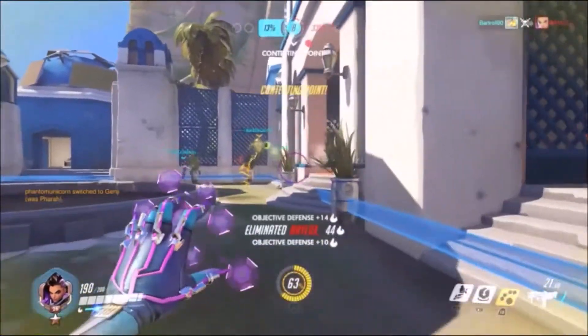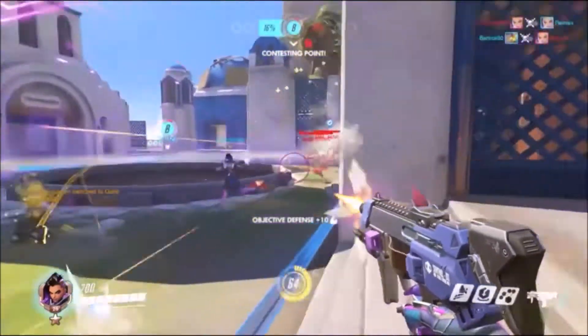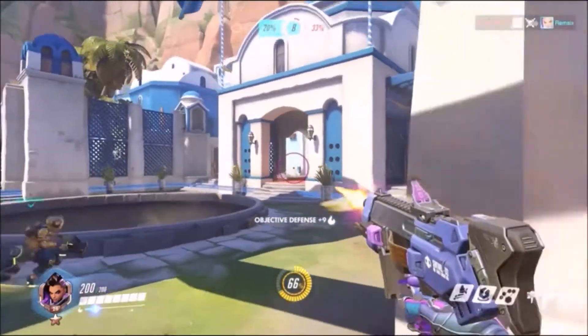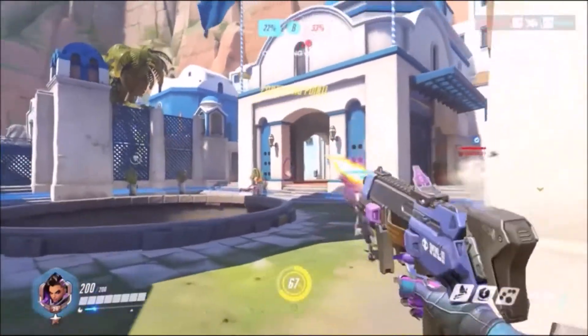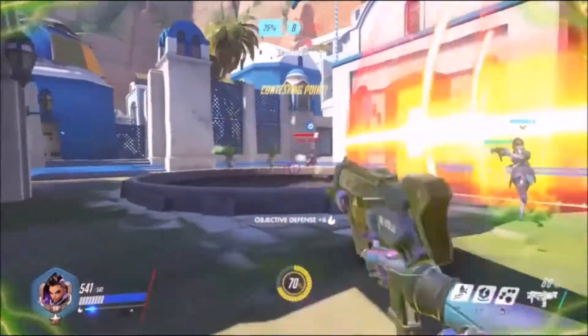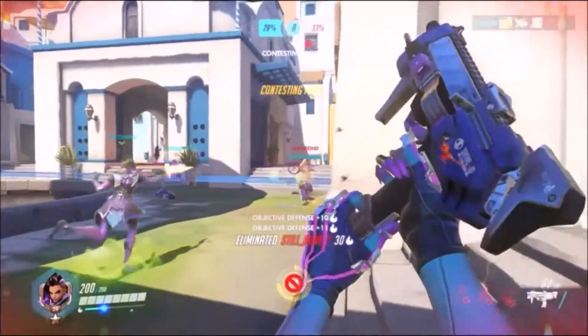Another ability is the Translocator — Sombra can toss out a translocator beacon, which means you can instantly teleport to the beacon's location while it is active. This can be really useful if you place one near a health pack. The duration on the translocator is 15 seconds and the cooldown is six seconds.